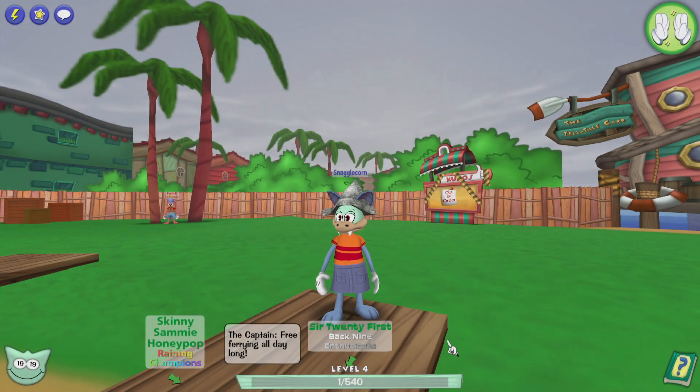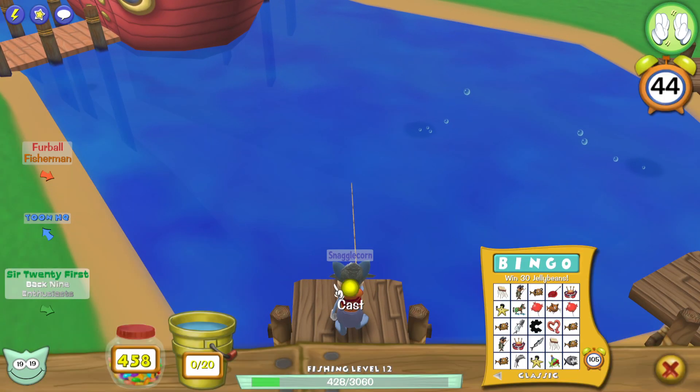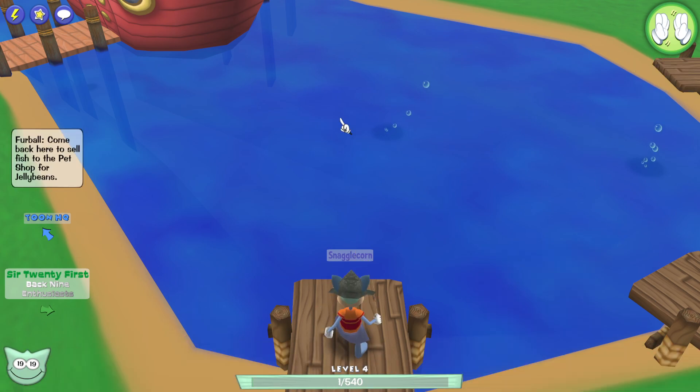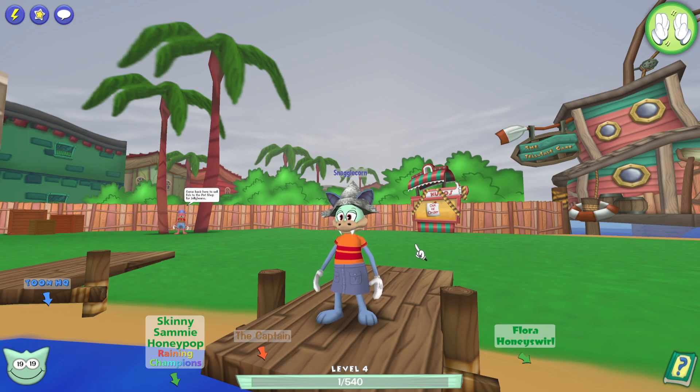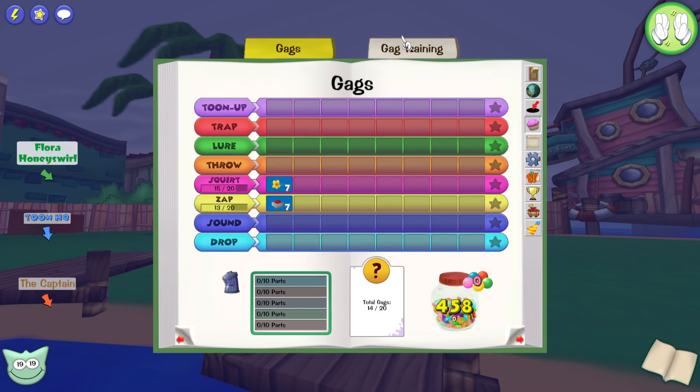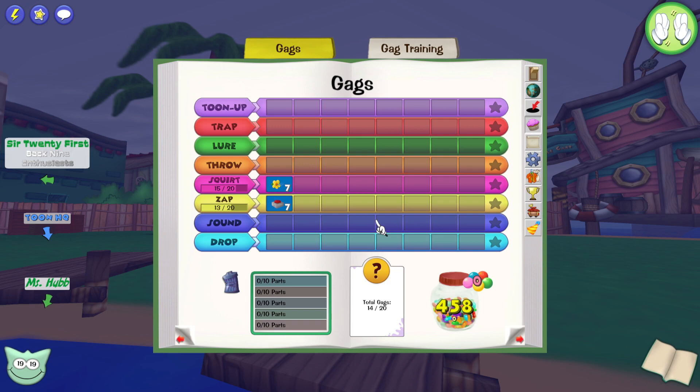We have returned. I am now 19 laugh and I am at level 4. I'm also at level 12 fishing. This is quite nice, I must say. Now that we're at level 4, we also have our first training point. What we can do is we need two training points to get a new gag track.